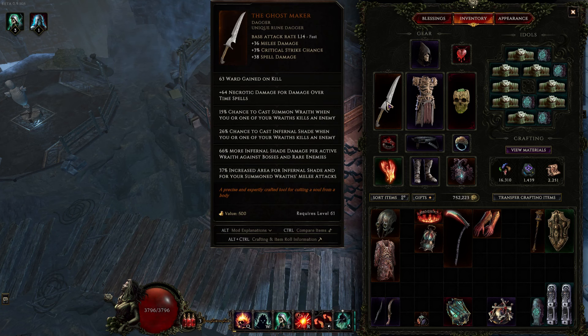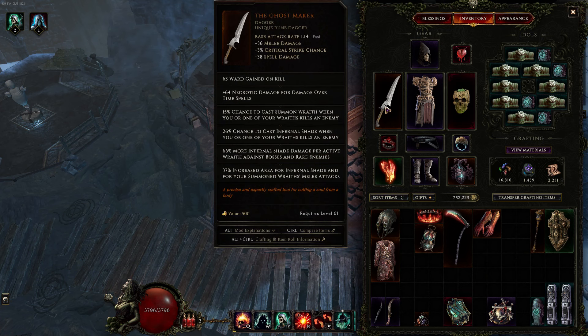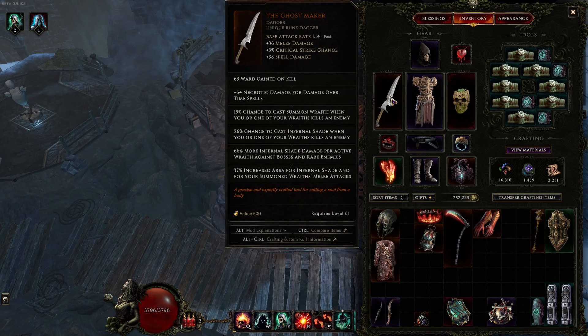And then increased area — happy to have it. I would highly recommend getting Ghostmaker. It's a common drop, just get it. Also in that line: Twisted Heart — fantastic. Every time you cast an elemental or necrotic spell, you convert your max health into ward. Also plus one to necrotic elemental spells. These two are what's generating ward for me. Plus one — happy to have that. Extra strength means extra armor. Extra cast speed, extra health — all these things are fantastic.